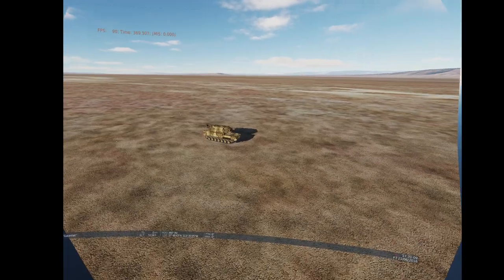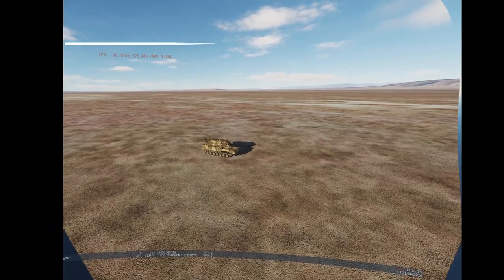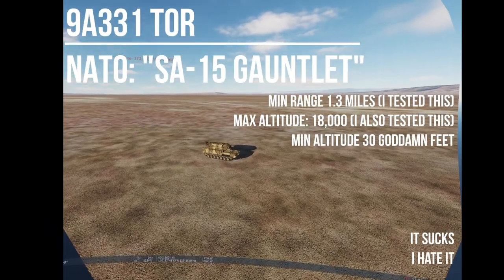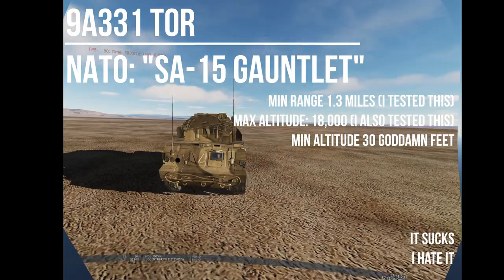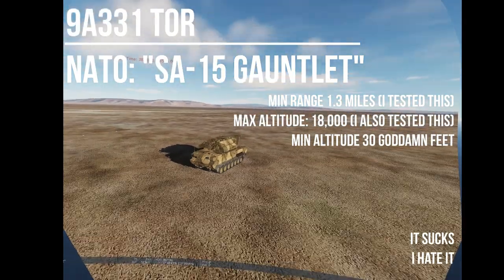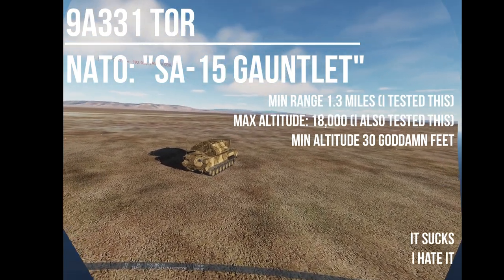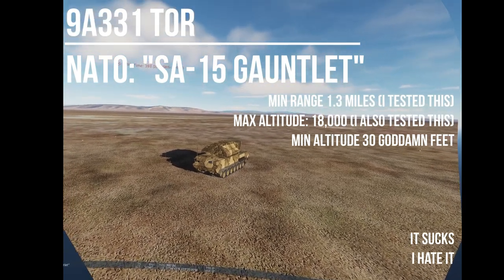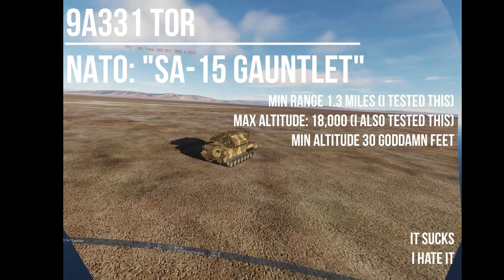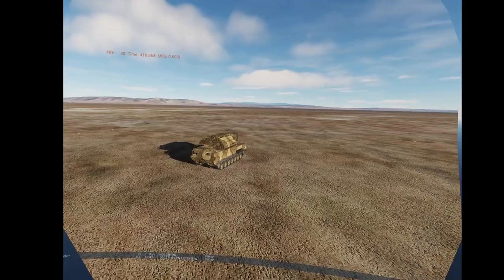The Tor is a goddamn piece of work. I've been playing around with this thing for a week. The Tor is a short-range semi-active guided missile system — it's a freaking nightmare. It's very very effective and very deadly. It's probably the most deadly thing you can fight at close range, especially in an A-10. It was really designed to shoot down drones and cruise missiles, but in an A-10 it's damn near impenetrable.